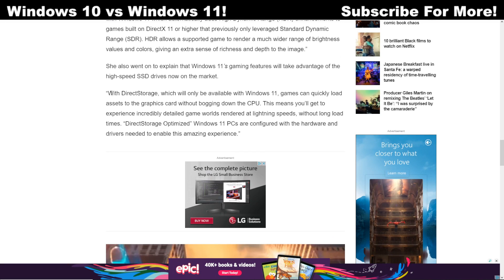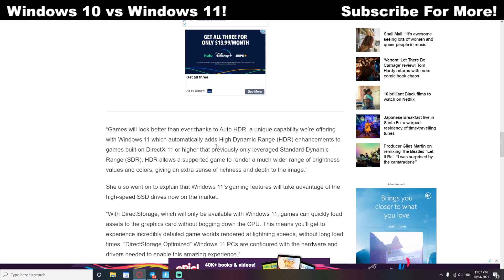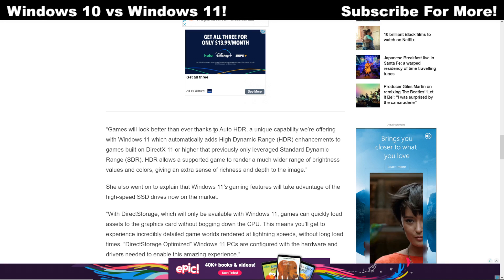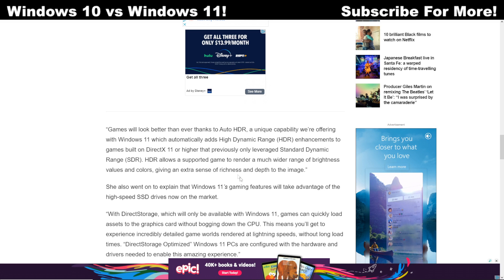Windows 11 will also have a capability called DirectStorage. What DirectStorage does is allow you to store all of your games on a direct storage drive, which loads games much quicker and doesn't bog down your CPU or graphics card. It optimizes things and makes it more hardware-friendly when loading up games in your library, so Fortnite will load quicker as well.